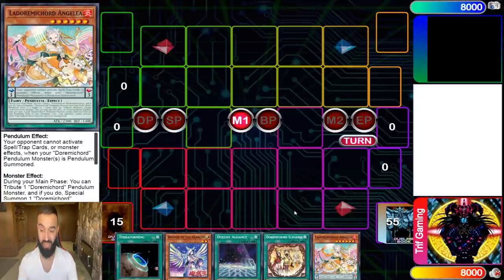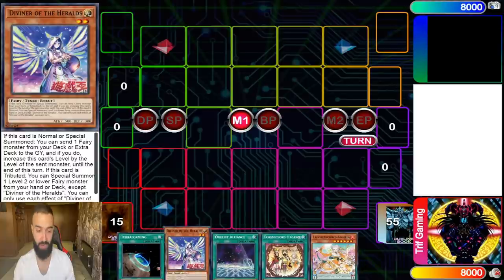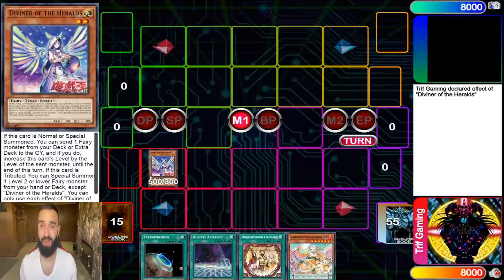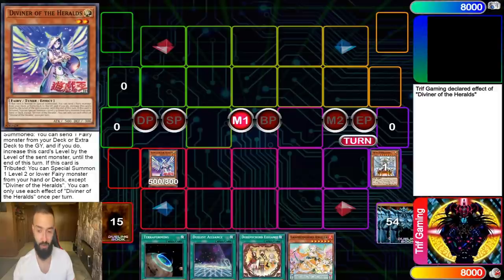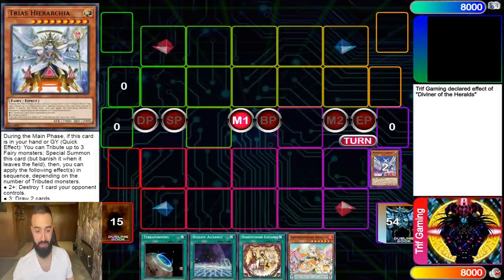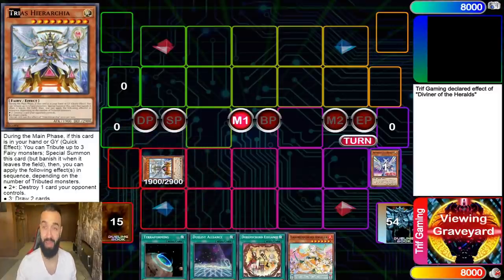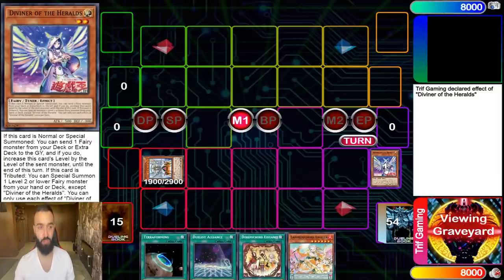I would never play this deck at 40 cards. First things first: normal summon Diviner the Herald — it starts coming out in one month. Its effect sends a fairy to the graveyard; it sends Trias Hierarchia. Now you might be thinking, why are you playing Trias? Its effect allows you to tribute Diviner the Herald when it's sent to the grave.